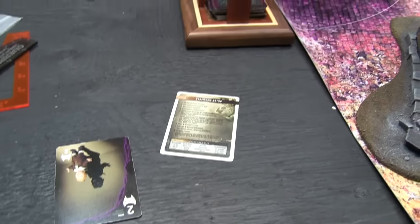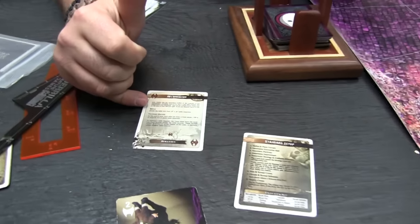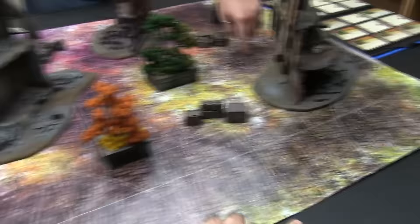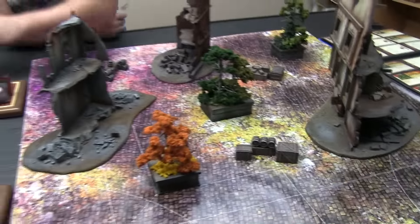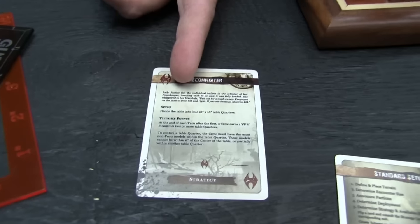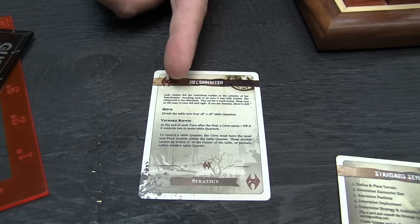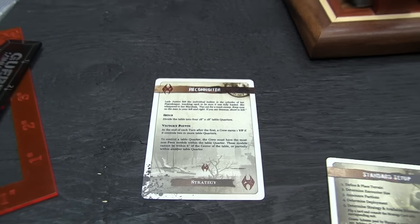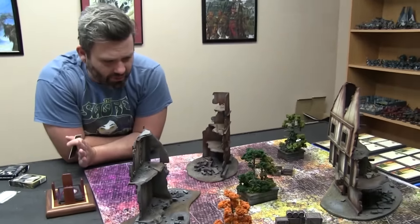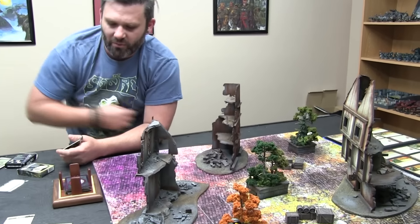It's a mask, and that means we are playing Reconnoiter. Divide the table into four 18-by-18 quadrants — you can see there are already lines on this mat from Mats by Mars to do that. You will earn victory points each round, starting at the second one, if you control more quarters than your opponent. The game usually lasts six or seven turns, so you could get potentially four or five VPs from this one strategy.